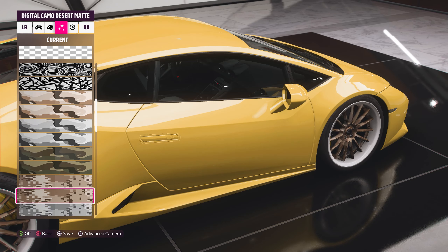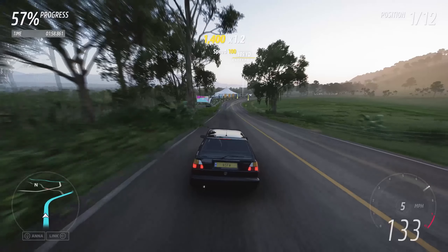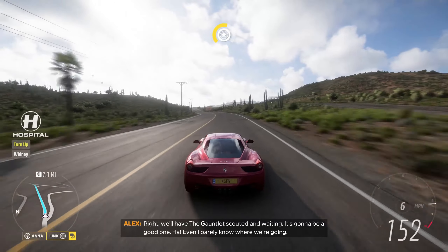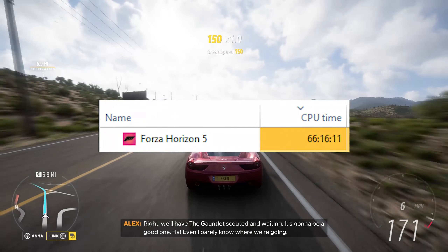Enough of me rambling. Forza Horizon 5, in quick summary, is Forza Horizon 4 but better in pretty much every single way - graphics, sound, map and roads (that's a big one), and UGC. Sounds like a Bitcoin, but what it actually means is user-generated content. In this video, I'm going to give you a rundown on what I thought was most impressive in my first 60 hours of gameplay.